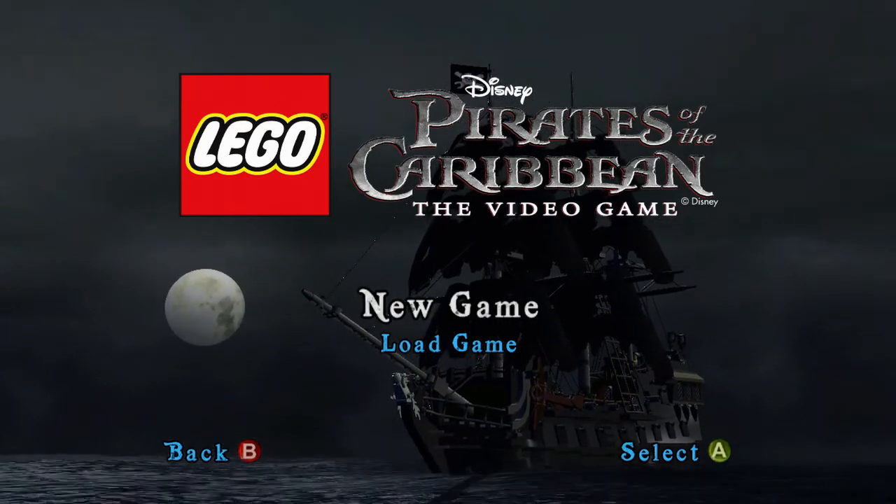Do I have to melee this? Throw an axe at it? No. Still don't understand how the carrot works. That just switches. Oh, it was a donkey — it wasn't a rock. I thought that was a rock, not a donkey.